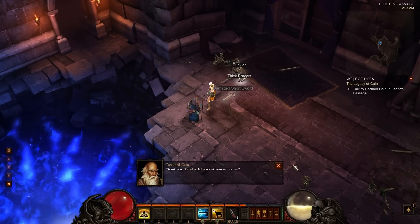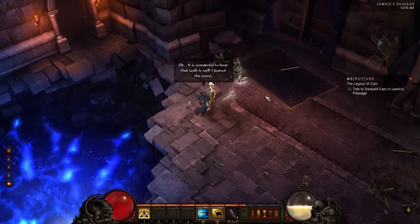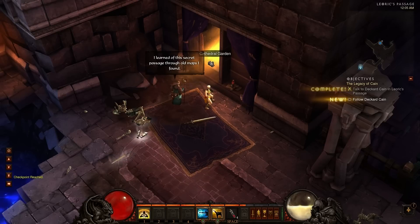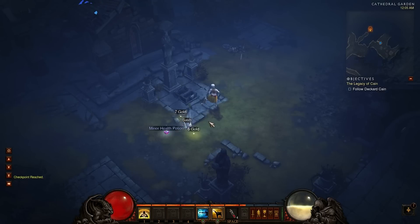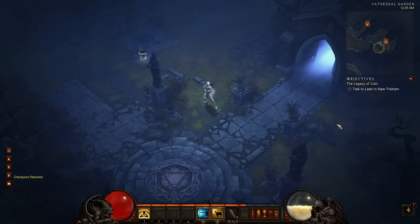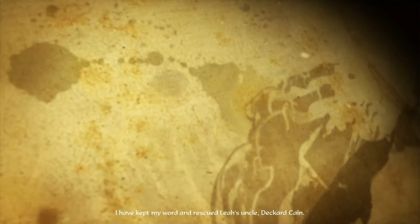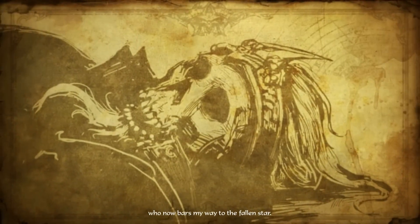Let's go ahead and talk to Uncle Deckard. Thank you. But why did you risk yourself for me? It was not your time, old man. Come - Leah is waiting for you. Oh, it is wonderful to hear that Leah is well. I fear the worst. There's a chest - definitely some gold and a health potion. You notice the health potion I can pick up even though my pack is full, because it kind of stacks over here with these potions - I can pick up as many as I want. I have kept my word and rescued Leah's uncle Deckard Cain. I saved him from a creature called the Skeleton King, who now bars my way to the fallen star.